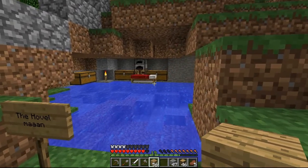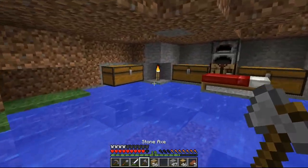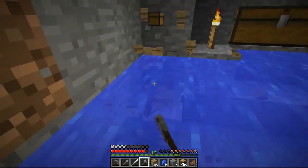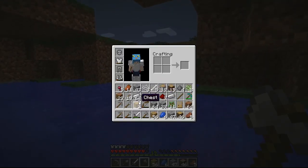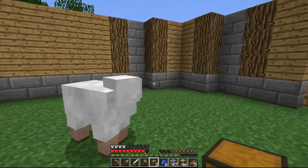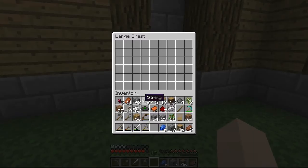It's gonna be kind of awkward with this stuff in here. I'll start moving this over and put it in the middle. Get the chest going — we'll just drop these somewhere random and dump stuff in there.